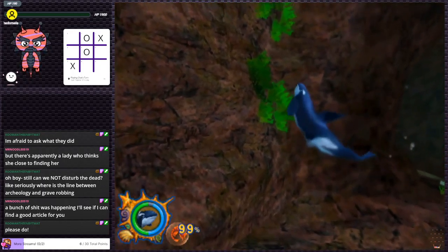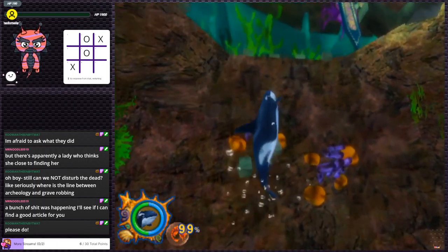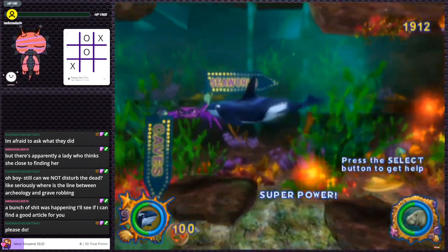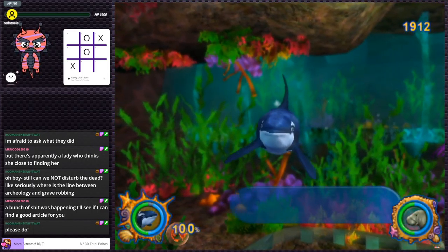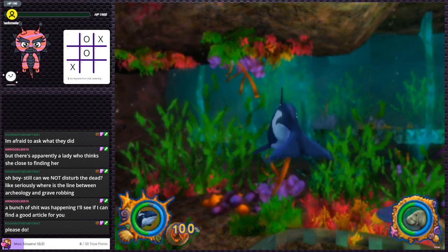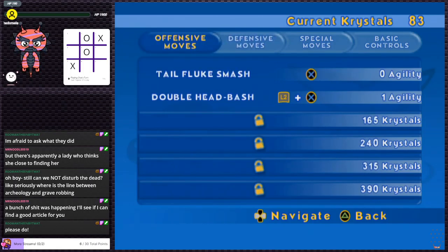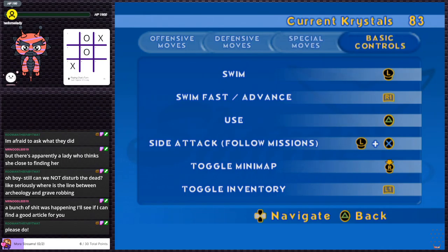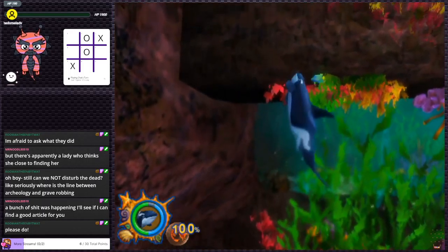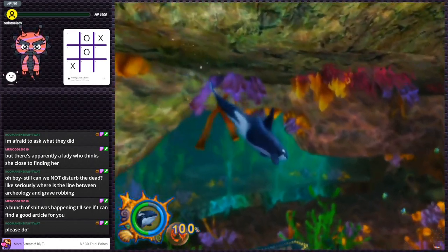Where's the line between archaeology and grave robbing? Press select to get help. Oh — we can actually use our points in the menu! Shamu actually has RPG elements — you can level up his moves, unlock new moves, new combos! I want a Shamu God of War game, that's what I'd be looking forward to. I still don't know where this exit is. Oh, you go up — no, that's a dead end. Am I going to have to look up a walkthrough on how to beat Shamu's Deep Sea Adventure?